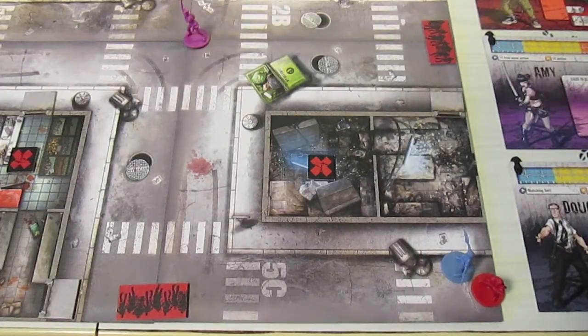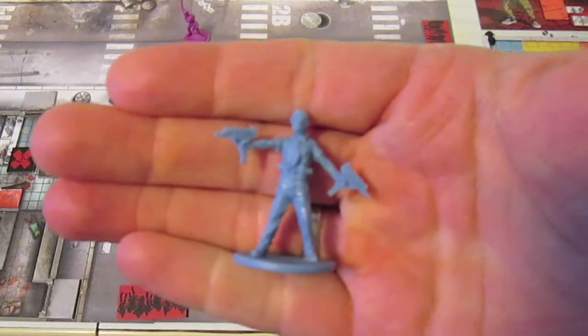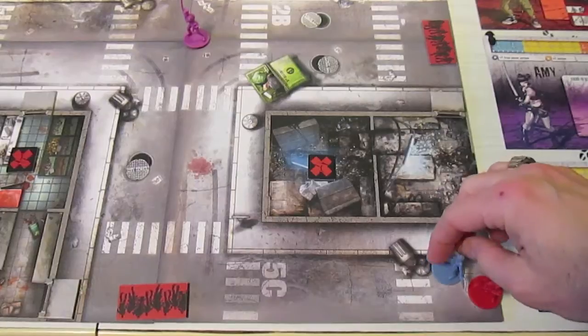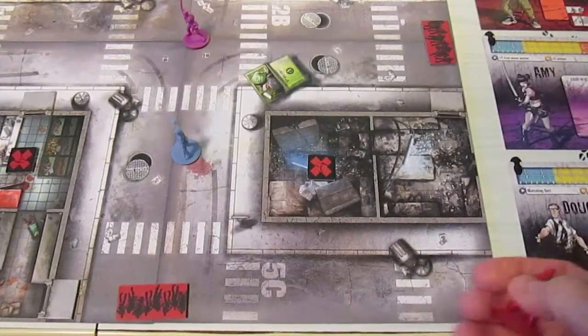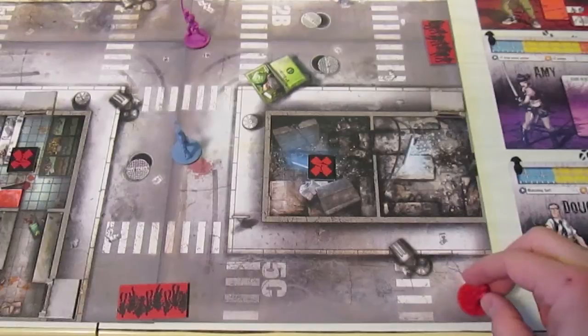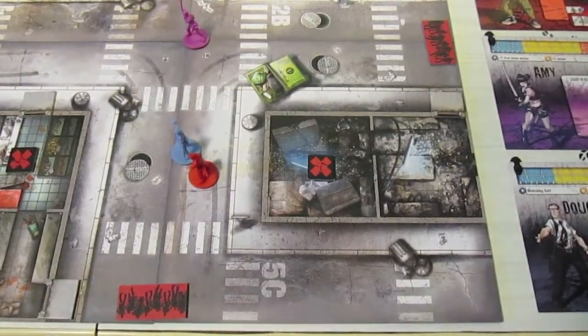Next I'm going to do Doug. Doug has got the little blue double Uzi model. He has three actions, so I'm going to move him one, two, three. And lastly we have Ned in bright red. He has a crowbar, and he's going to go one, two, three and join Doug at that section.